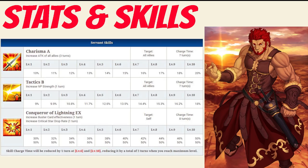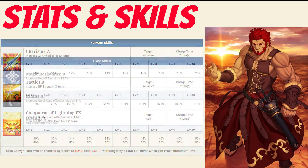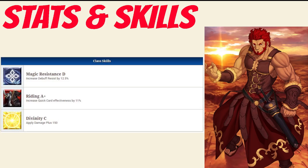which increases his buster card effectiveness for 1 turn between 30-50%, depending on level, and increases his crit star drop rate for 1 turn by 50%. For passives, he has Magic Resistance Rank D, which increases debuff resist by 12.5%, Riding Rank A+, which increases quick card effectiveness by 11%, and Divinity Rank C, which applies damage plus 150.